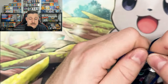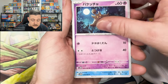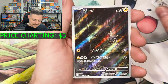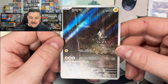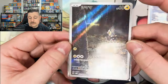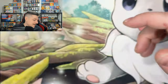This is the last pack on the right side — are we heating up back to back? Can we go three in a row? We pull the Vanilluxe Art Rare — fits right in at the ice cream shop, gorgeous card. And then there's the Blitzel — dude, we're on fire! Three Art Rares back to back. Iron Bundle, see you later buddy. The Blitzel has been secured.